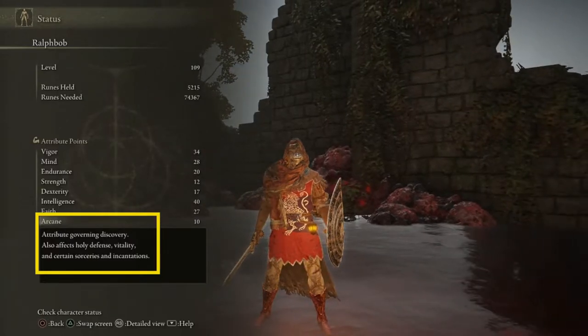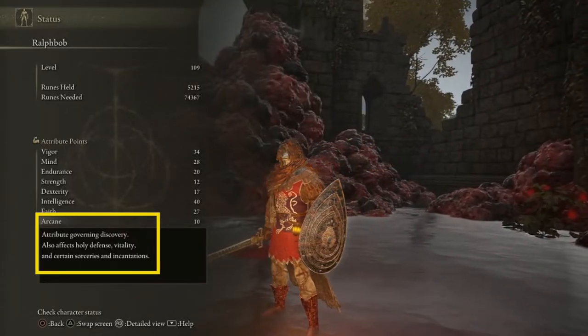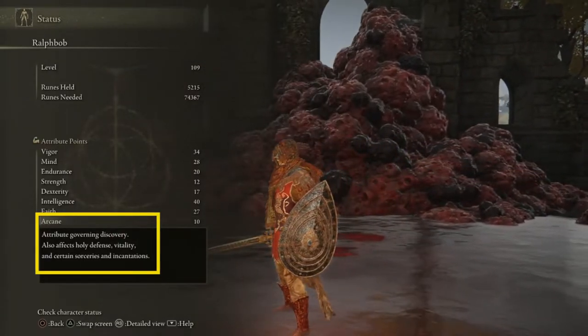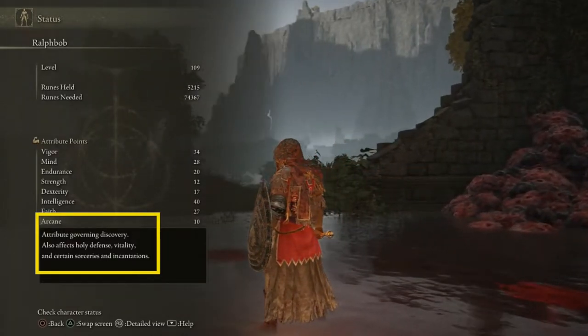Arcane is a bit of an oddball stat, but it increases item discovery while also affecting your holy defense and vitality. It also increases blood buildup on weapons that have arcane scaling, and it's also needed for certain incantations and sorceries.